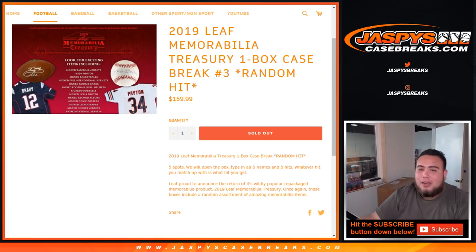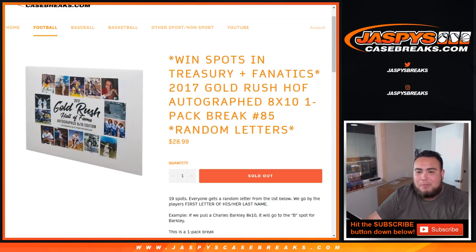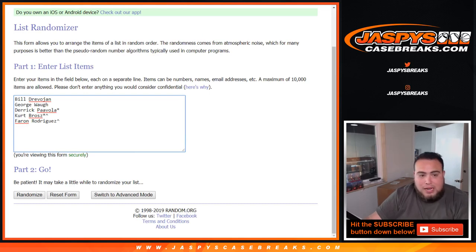What's up everybody, Jason here with JaspiesCaseBreaks.com doing 2019 Leaf Memorability of the Treasury, one box case break number three. Random hit, so 5 total spots. The way we do this like any other random hit break, we open up the box, showcase the hits, type in all 5 names and the 5 hits, and whatever you match up with is the hit that you get. We did give away spots in the 8x10 Top 2. Bill bought this spot straight up, George and Derek. Kurt won this spot in the 8x10 and Ferran won this spot in the 8x10, so everybody's guaranteed something.